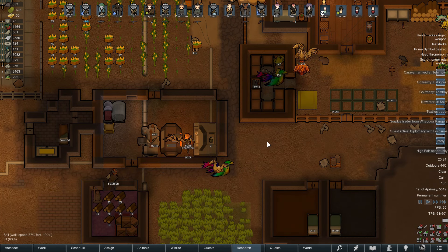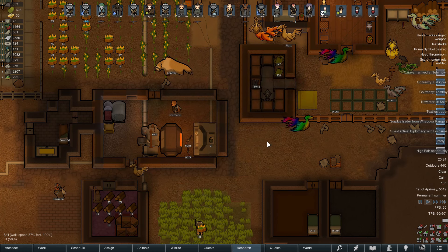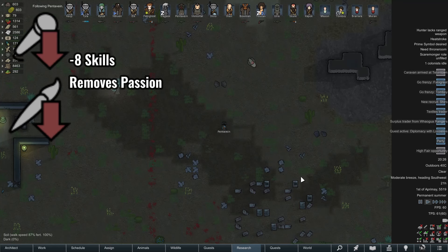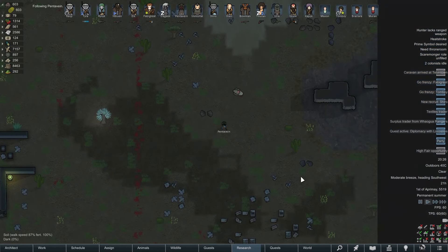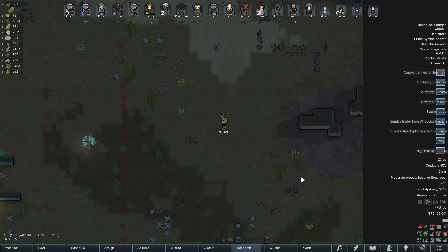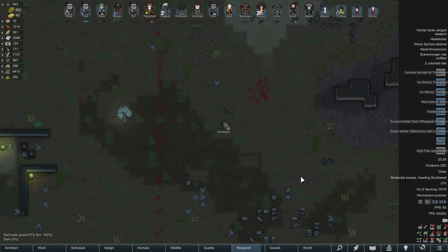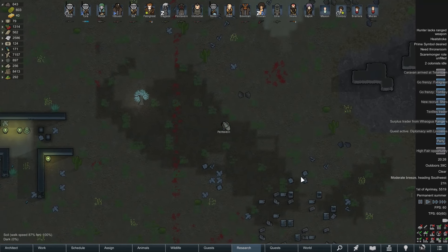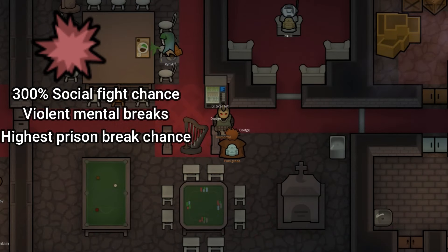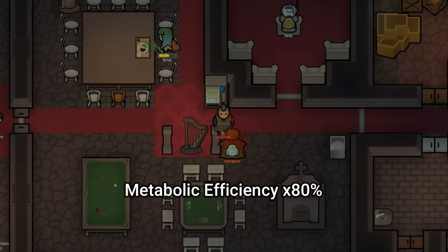The solution for awful agriculture is to make the Hussar hunt. Nothing can be done about artistry and social. Ironically, Hussars need a functioning colony yet cannot function in one — especially when it comes to social well-being. These guys are hyper aggressive, meaning they start more social fights than any xenotype.